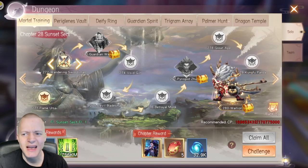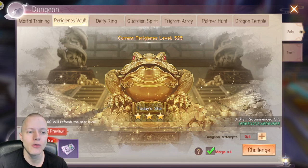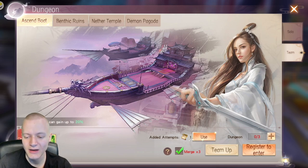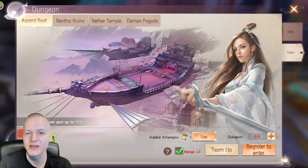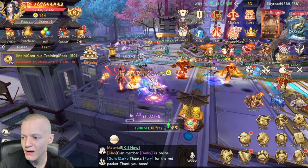For dungeons, I only advise doing all the attempts every single day for Perigolanus Vault because that is worth it — you get a very good amount of Psyche. I also advise purchasing extra attempts for Boundgate every single day. For Ascend Boat, if you're a VIP you can buy extra attempts. During a 2x boat event you can use up to five boat tickets, so always keep five boat tickets on hand. You get one boat ticket every day from your daily quests.